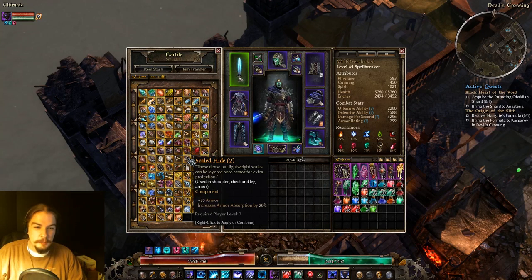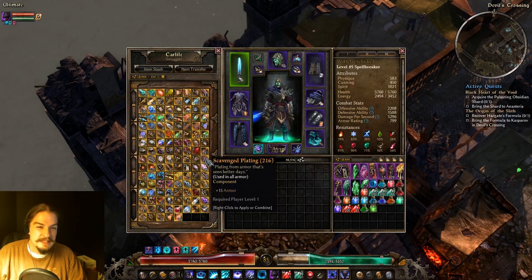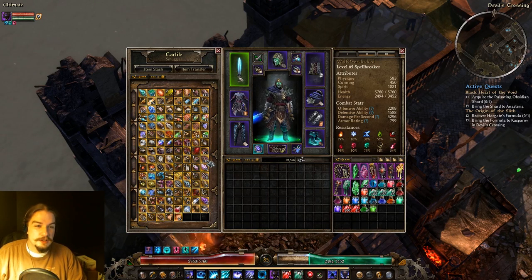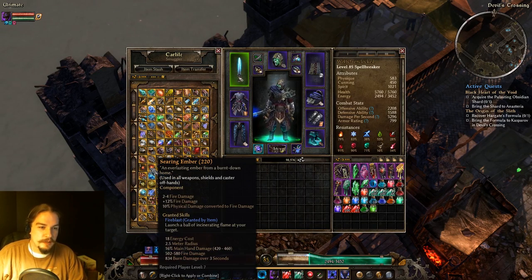Scaled Hide gives you armor and armor absorption. If I'm making a tank I'd maybe consider this for chest or leg armor, but otherwise you probably aren't going to use much of it. Scavenged Plating is just plus 15 armor — I don't think I've ever actually used it because its usefulness quickly drops off. It's mostly used for crafting.